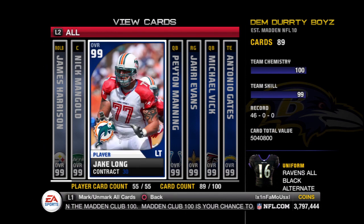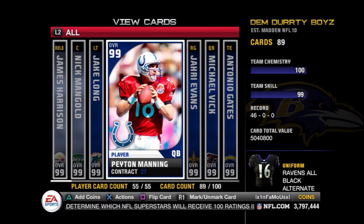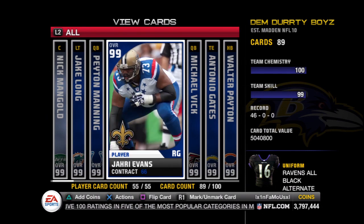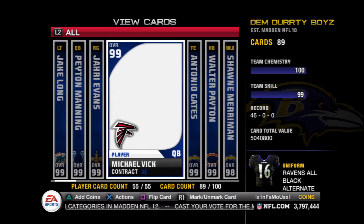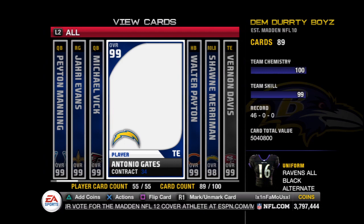You'll notice that a lot of the collection reward players are missing from my team, but I've actually moved all of them over to a secondary account, along with a lot of other high gold cards. So first things first, what you guys want to work on to ensure that you have coins to start with once you get Madden 12 is the Incentive Program.